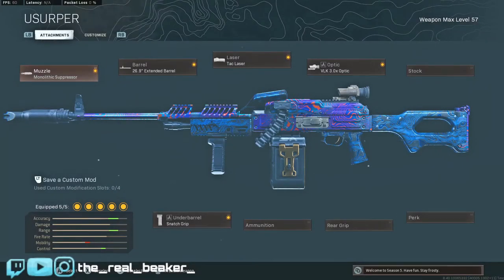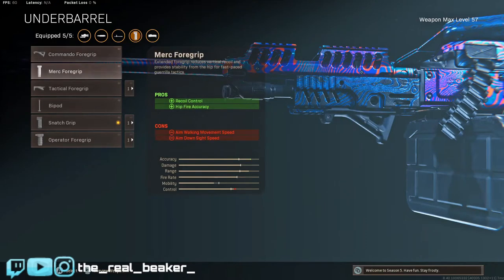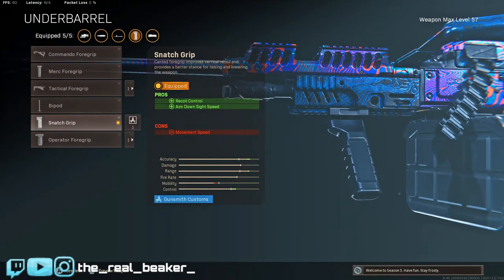Alright guys, here's the PKM build I was just using. Modern warfare stuff is pretty basic as far as builds go. We're running the monolithic suppressor, the longest barrel for the best bullet velocity, damage range, and recoil control. Tac laser to make this thing ADS a lot faster since it is an LMG, and adds aiming stability. VLK scope for the best optical zoom. The snatch grip — I've tried the commando before, but the snatch grip is a unique attachment for the PKM and the new RAL LMG that decreases the recoil for better recoil control.